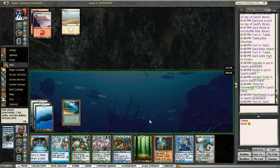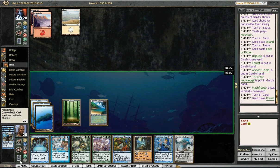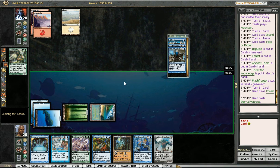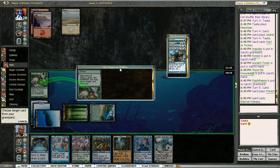I definitely want to cast Eternal Witness now, because otherwise I have to discard a card and I don't really want to discard anything. So we're trying to decide between getting back Fact or Fiction, which is kinda greedy because I have all these cards in hand, or Flash Freeze, which I think is the safest decision. Eternal Witness — oh, that doesn't work. I still have to discard.